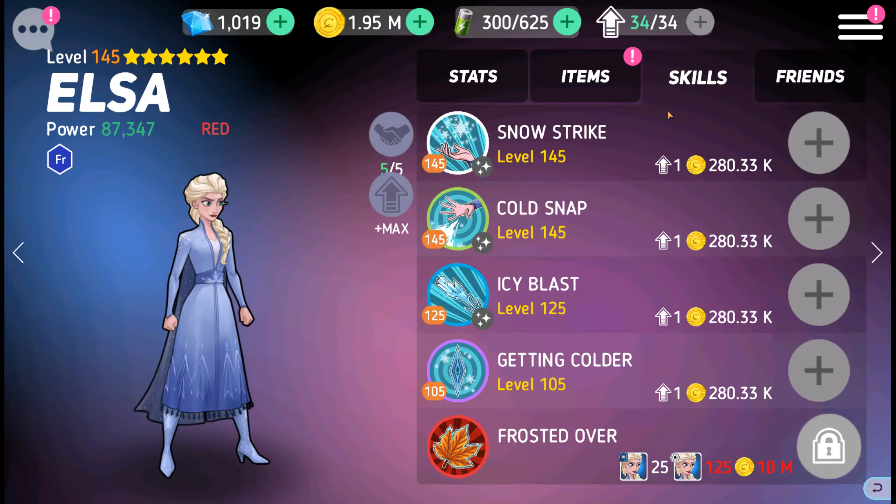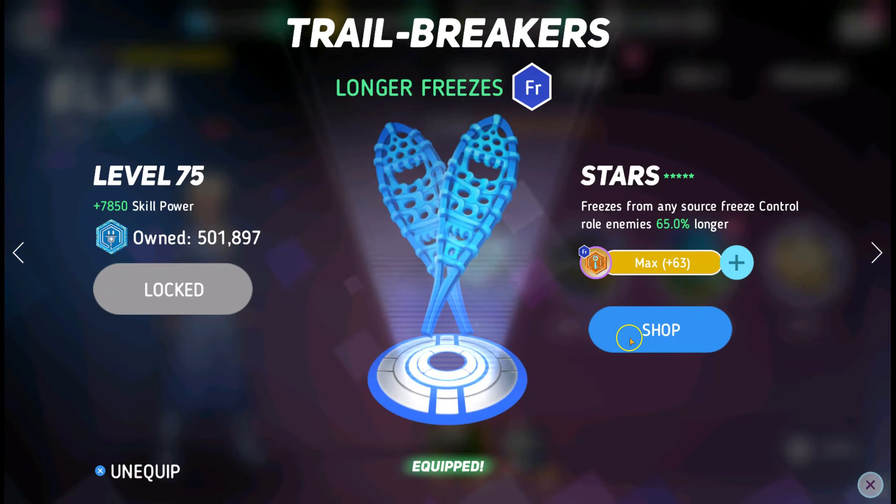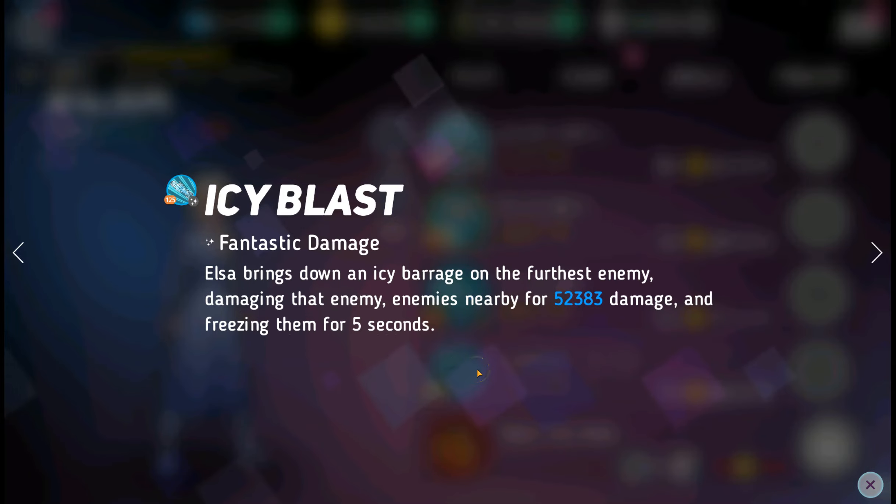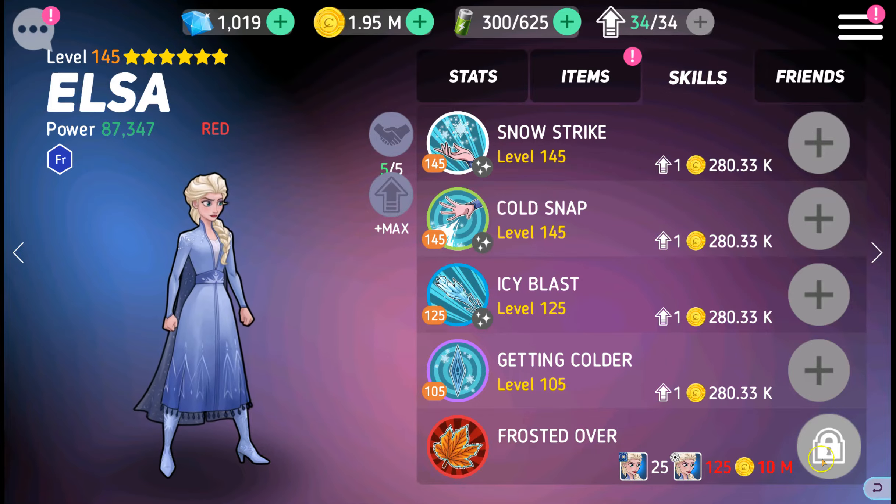Next, you're going to want Elsa. Her skills are helpful and either disc works, but I would say use the Frozone disc because you're going to get more freezes and a longer freeze. Keep in mind you're building this in with the Olaf disc — if they're frozen for longer, then you have more chances to hit them with more freezes while they're still frozen, doing more damage. The skill you're going to want to particularly work with for Elsa is Icy Blast, because she's going to freeze right away and do damage. That's my favorite skill she has. Elsa's a great character — totally worth investing in.